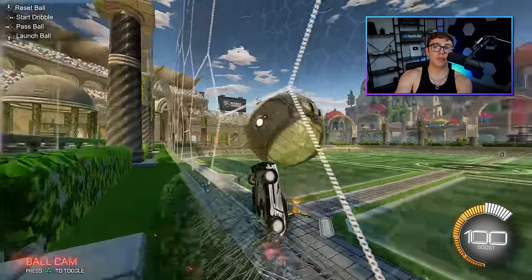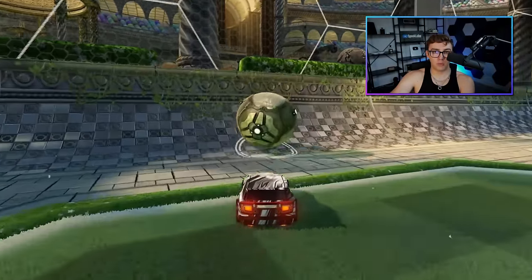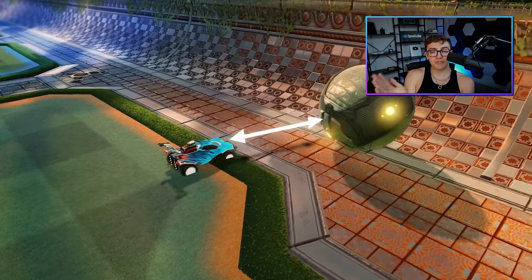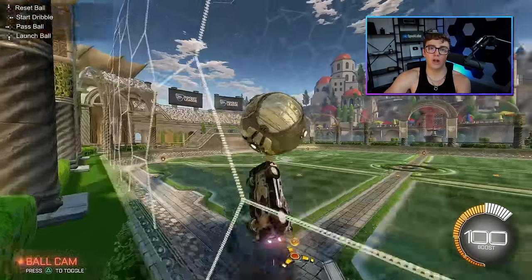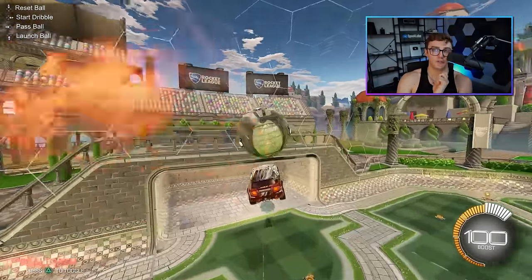If you're having trouble with the first touch, make sure you pump the brakes before the ball rolls up the wall. The reason I recommend you pump the brakes is so that you create a car length or so of space between you and the ball. This will allow the ball time to roll up the wall so your transition to the air is smooth and you can guarantee a good first touch.